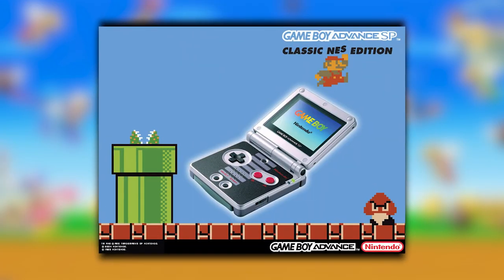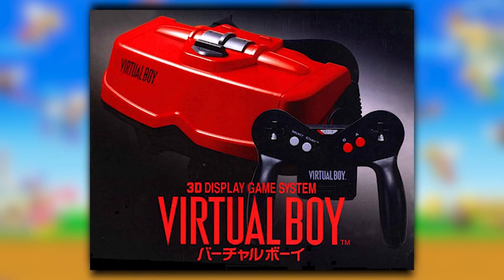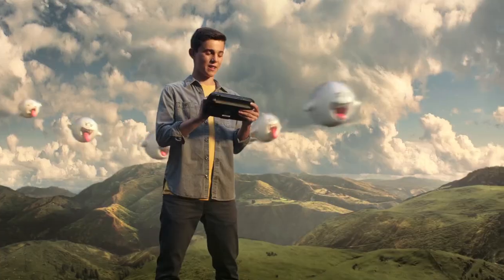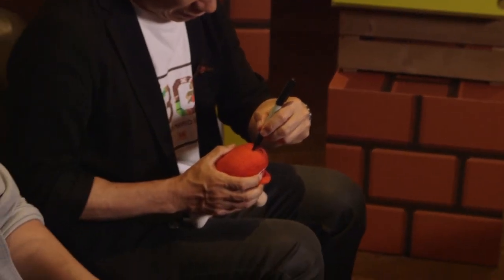Nintendo always seemed to innovate before everyone else — with 3D on the 3DS, the Game Boy, Game Boy Color, motion controllers — and now everyone's focused on VR, which you kind of did ages ago. What's next? For Nintendo it's always about trying to create a surprise for everyone, and until we're ready to surprise people we can't say. In terms of inspiration, a lot of times towards the end of a development phase there are ideas that come up and you think 'I wish I'd done that with this game' — those tend to flow into the next project.